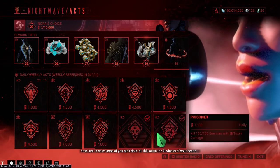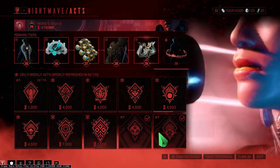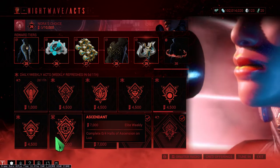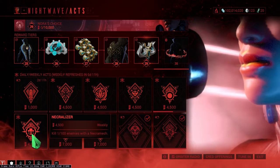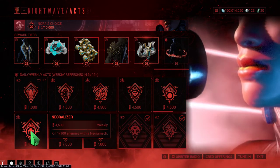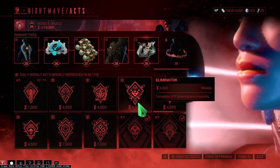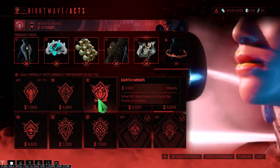Complete three Sorties is the new elite weekly, and complete four Halls of Ascension on Lua is another elite weekly. The rest are general weeklies — kill 100 enemies with a Necramech, which is easy, and kill 30 Eximus enemies, also easy. Extermination missions are super easy as well.